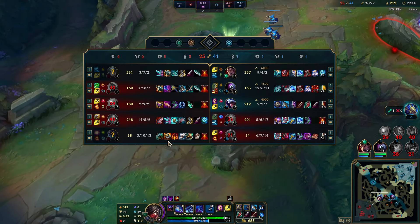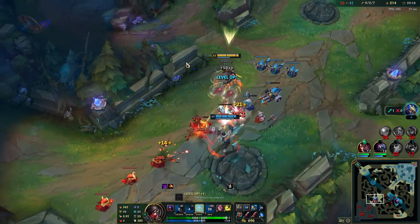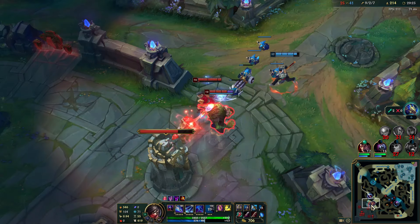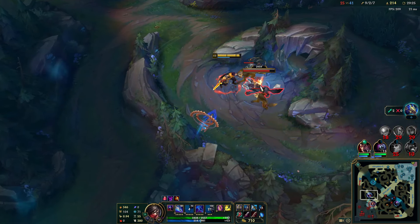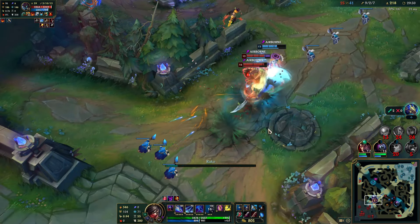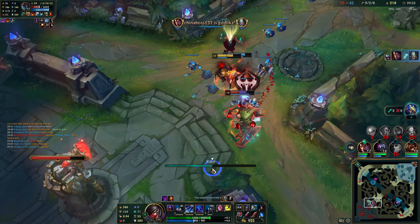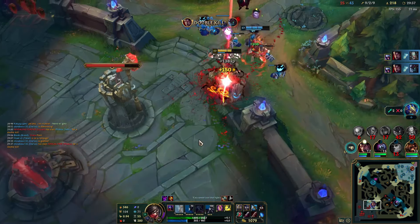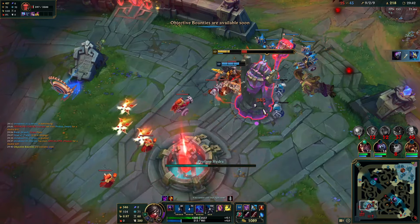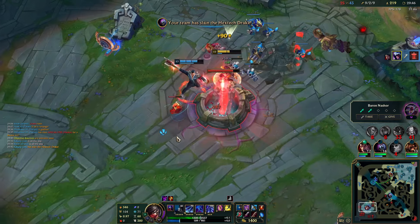Swain is going crazy but Lucian has a lot of damage and ends up killing Swain. Good thing I didn't Flash — Bel'Veth is doing her thing and the game's in a good spot. We just need to close out. Jax is doing Drake. I could help Darius push but once they clear that wave there's nothing we can do. I take Wolves in the meantime and then they're still chasing Darius, so I actually go back in. Tryndamere has no ult from earlier.